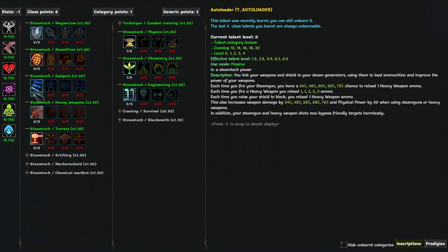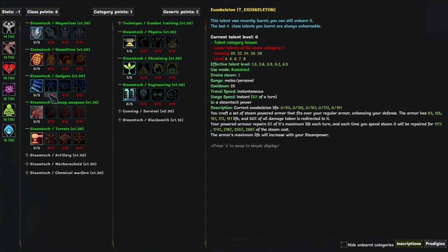Gadgets give you Autoloader, which is weapon master for steam guns and heavy weapons, so you should max it. This is also what lets you never friendly fire. Exoskeleton is one of my favorite sustains — it's sort of a permanent shield that automatically recharges by 5% each turn, and also recharges by spending steam. Annihilator's talents are very expensive, you'll have talents for like 50-60 steam, so this is very relevant upside.